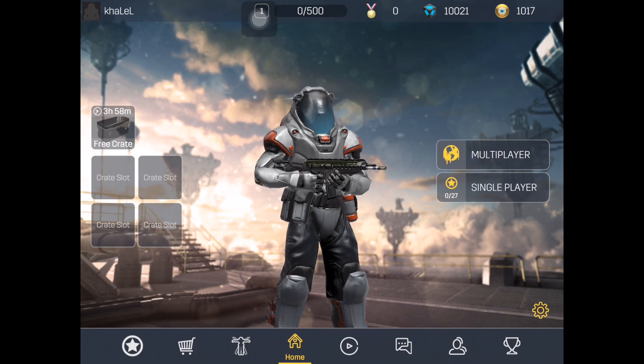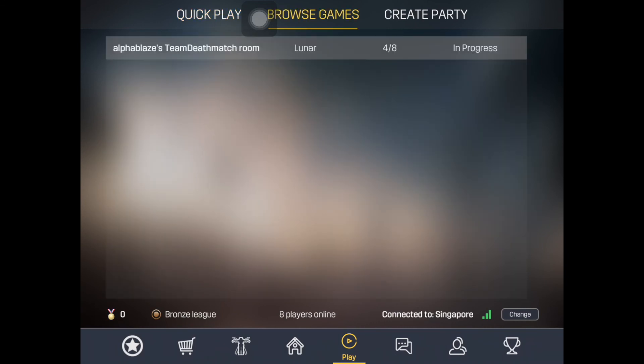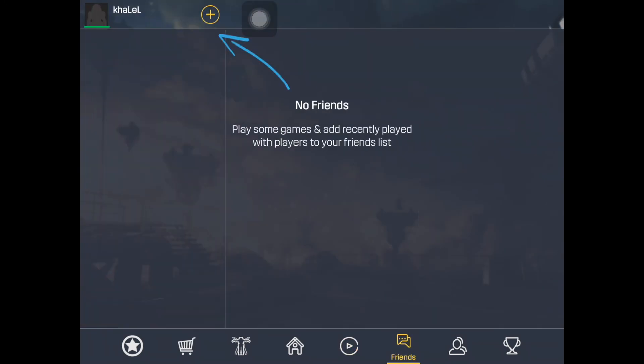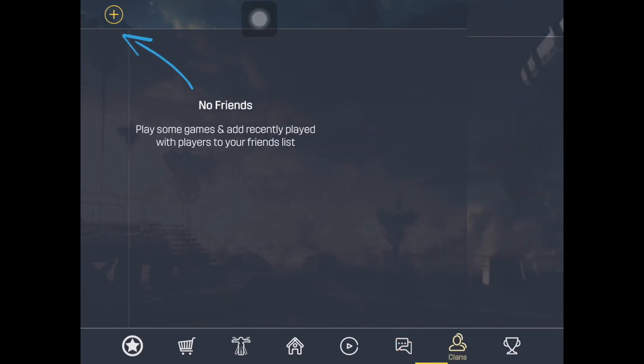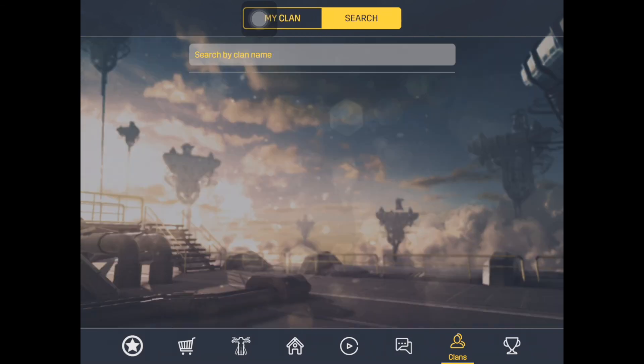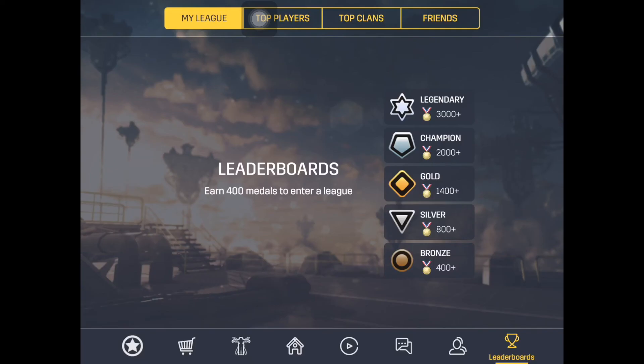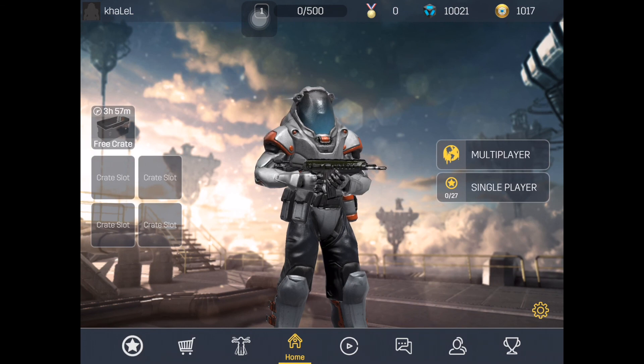This is the home screen. This one lets you quickly browse games - I think this is like a lobby. This one is where you can chat with your friends. We also have a clan feature, and then leaderboards. There's no tutorial though.